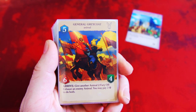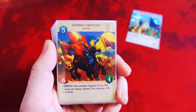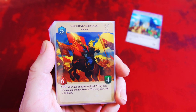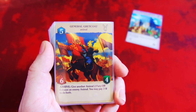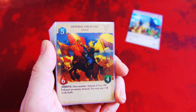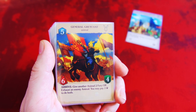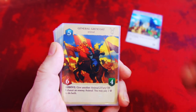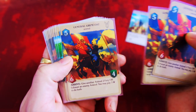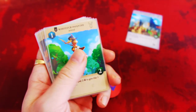The Faction Leader is General Greycoat. It costs 5 to play with a 6 attack and 4 damage possibility armor. It says Arrive: give another animal 2 fury or exhaust an enemy animal. You may pay 3 support to do both. This is just straight up offensive. Look how beautiful that art is — no wonder they chose this as the playmat, it is fantastic.